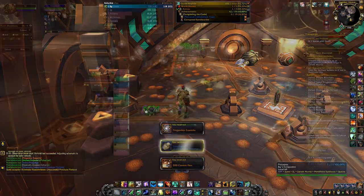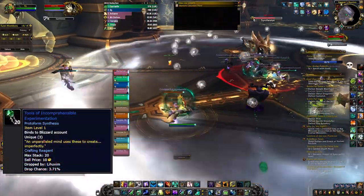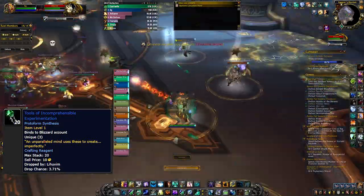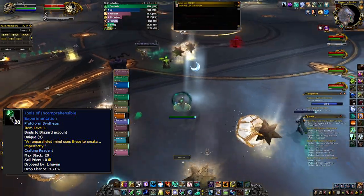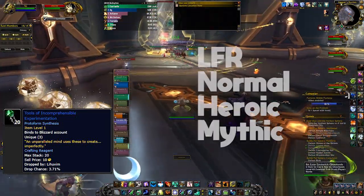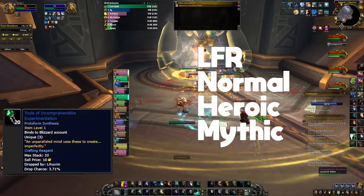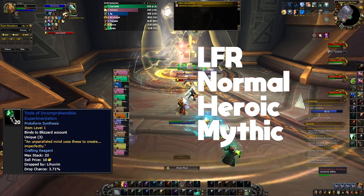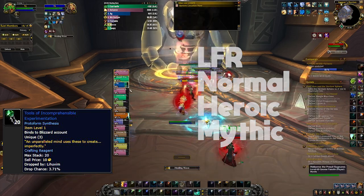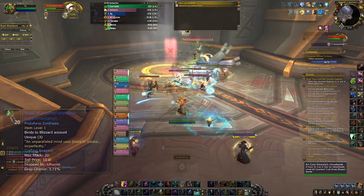The rare for this mount is called Tools of Incomprehensible Experimentation. It drops from Liuvim in the Sepulcher of the First Ones at a 4% drop rate, so it's very hard to get. At most you could do this a couple times per week — up to four times if you're efficient. I'd recommend getting alts with the research done and running it multiple times per week on each one. You can also queue for LFR and do it on all of them.